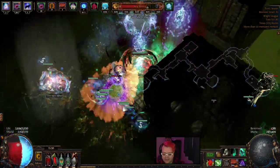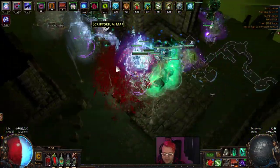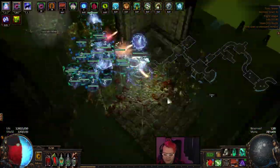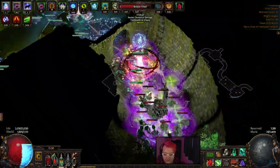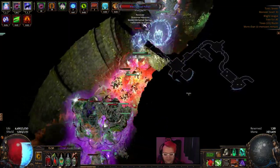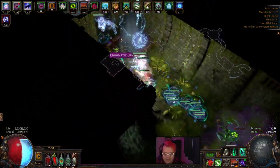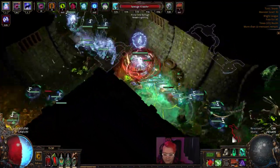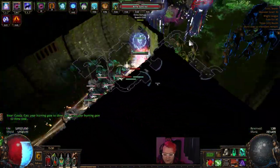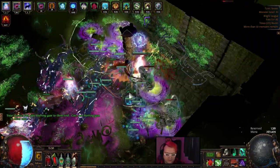This build does a decent amount of damage and has a very decent amount of sustain via Enfeeble, so it's harder to actually get hit. On top of the fact that we Cyclone around and basically feel like a pretty big tank most of the time. This build is also very fast — if you want to do a whole map within a matter of a minute, you probably could.